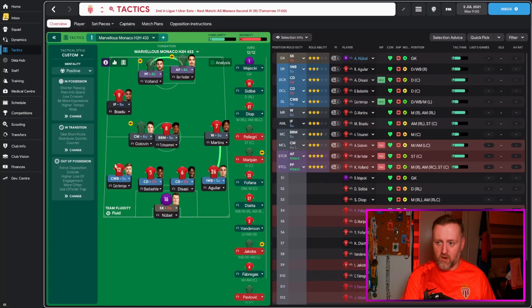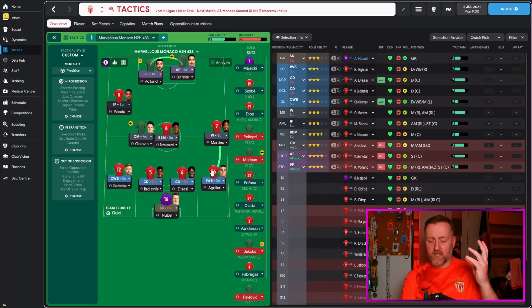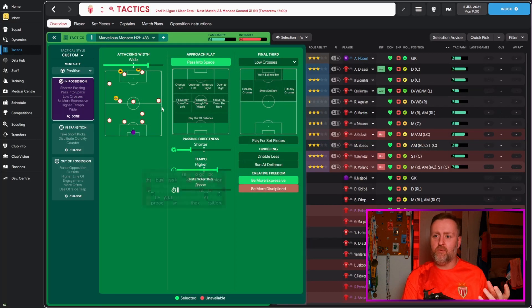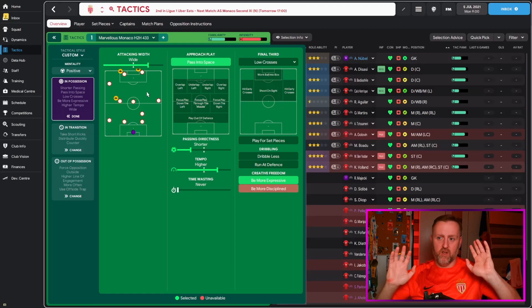We've got Kayo Henrique bombing up and down the left flank with Boadu coming inside — you can see how it makes sense. Camavinga going up and down, bombing in there, and then an inverted wing back sitting in. So you've got kind of a four and a three shape. You get width from the fullbacks. Martins bombing up getting balls in, Boadu coming inside — in my head the shape works. I've gone for shorter passing, higher tempo, playing wide because I want them to focus the ball out wide. 'Wide' means the direction of passing rather than starting position — there's a great FM Scout video on this.